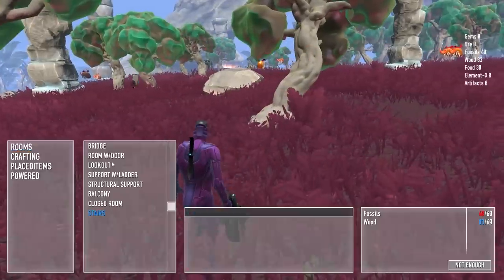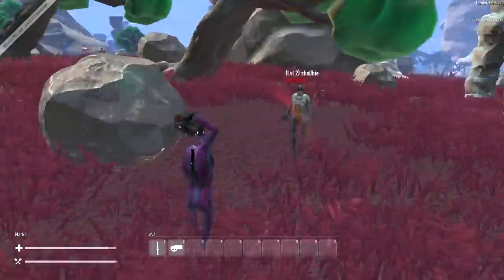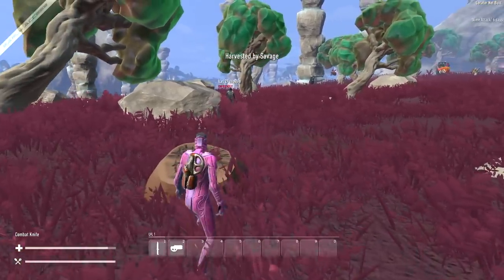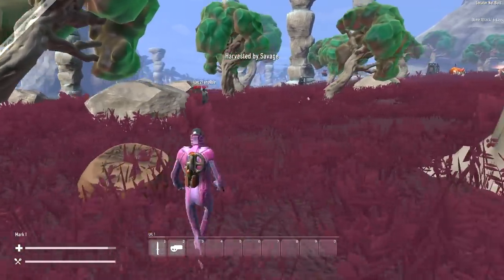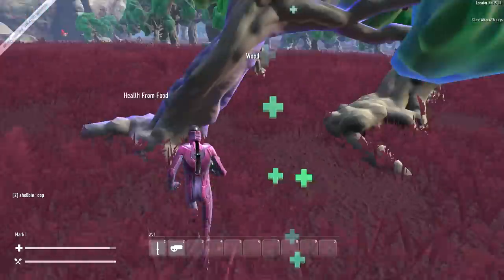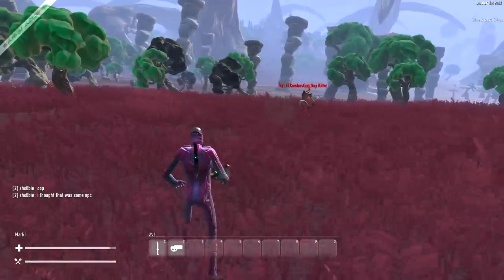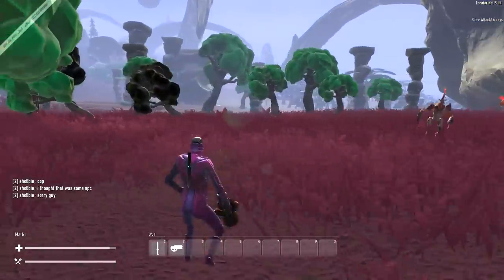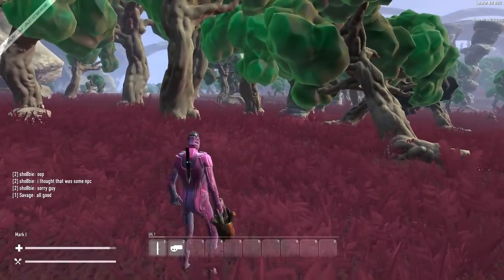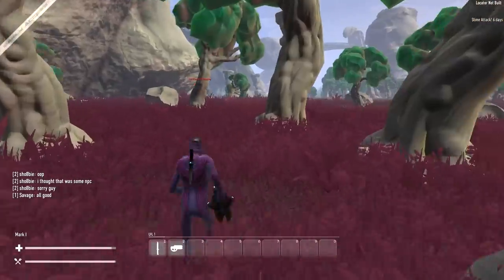Let's go to the build menu, let's see if I've got anything that I can build yet. Oh shit, what the fuck? You fucking asshole coming up and attacking me. Oh, he probably thought I was an NPC. I'll let it slide, all good — didn't really hurt me. I mean it hurt a little bit, but it wasn't that big of a deal. I'll just try to mind my own business.